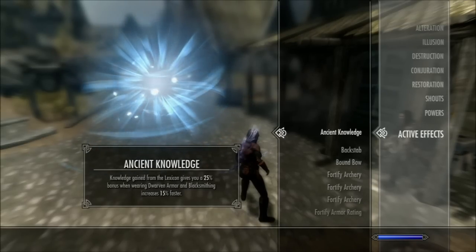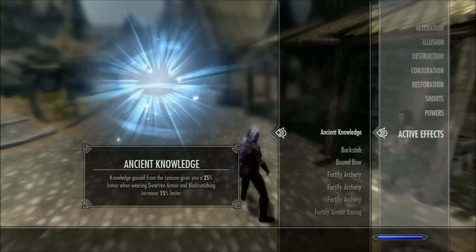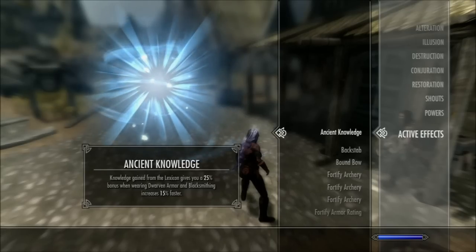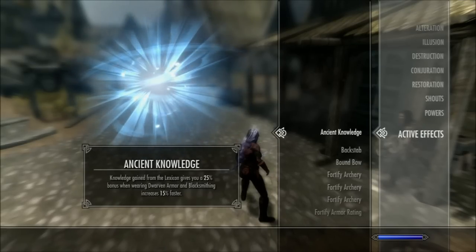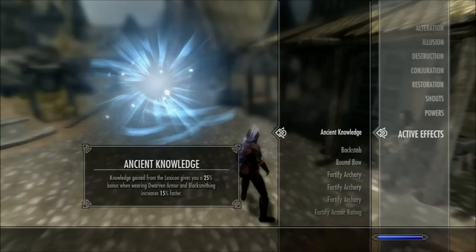That's it as far as I can work out. The Ancient Knowledge active effect does give a 25% armor bonus but gives no smithing bonus whatsoever — it's broken. I'm probably going to go and start the quest to get the bow called Zephyr and see what that's all about.